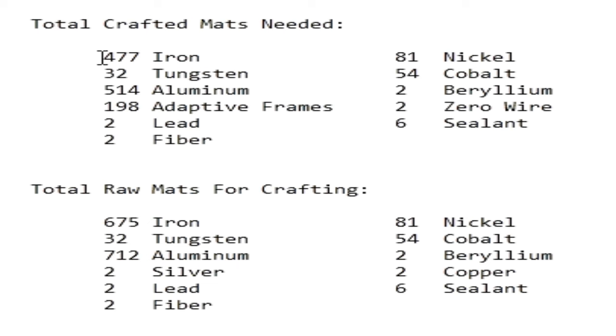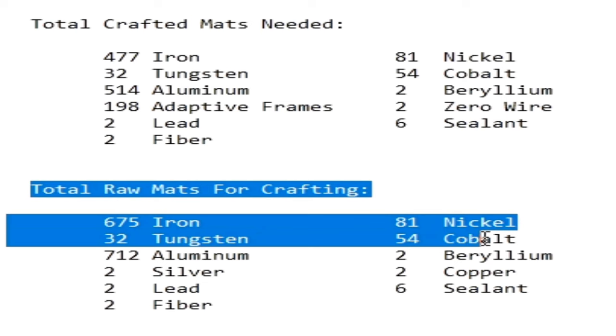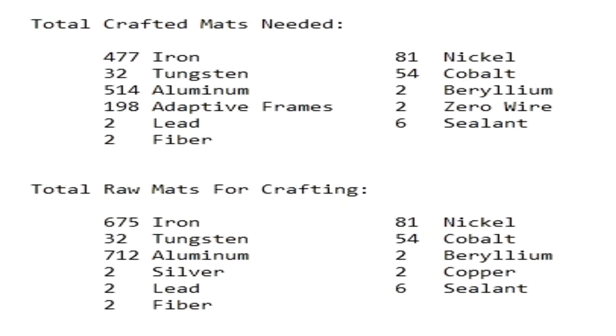Here are the total crafted mats: 477 iron, 32 tungsten, 514 aluminum, 198 adaptive frames, 2 lead, 2 fiber, 81 nickel, 54 cobalt, 2 beryllium, 2 zero wire, and 6 sealant. Also, right here is the total mats for crafting with the mats for zero wire and adaptive frames calculated in as well.